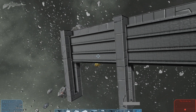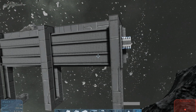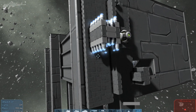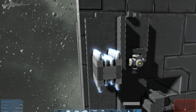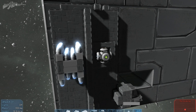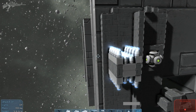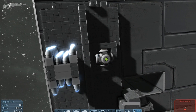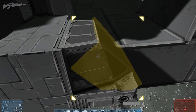No gyroscopes are needed on this, neither are any sideways-pointing thrusters. I'll show you the thrust system here — obviously you can cover this up, I've just left it so I can show you. I've got quite a number of thrusters so my door can open quite fast, and I've only got limited power supply. I've got one of these on both sides and I've just mirrored it exactly so there's no twisting.